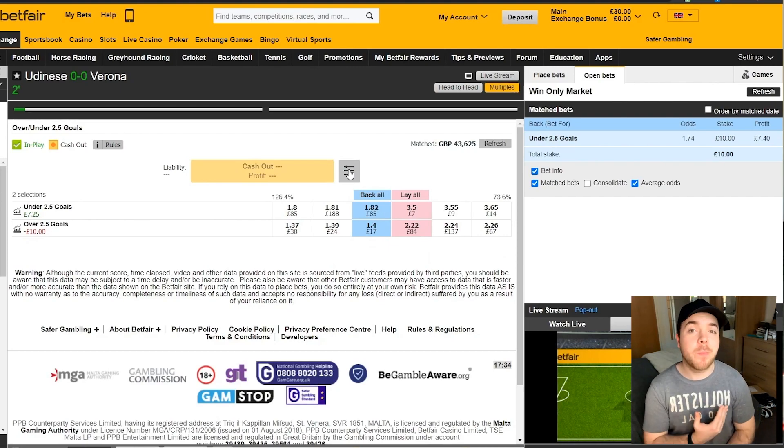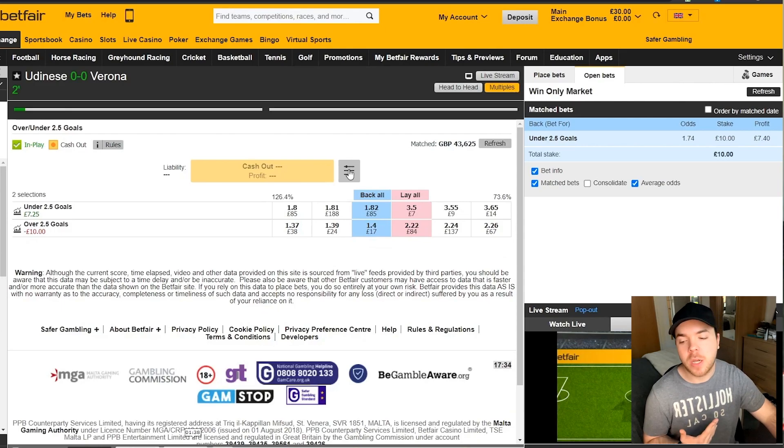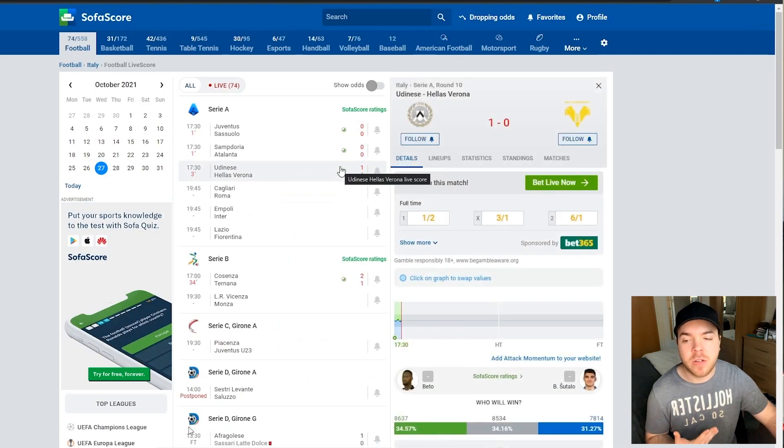One thing I did this time around, just to make sure I didn't miss out on any potentially great profit, was set up an auto cash out. On Betfair you can come to this section and do either a partial cash out or an auto cash out. I put in £3.10 because the auto cash out includes the commission. I've filtered my account settings so the profit shown is what I'll get after commission — 2% commission for anyone wondering. But when you use the auto cash out feature, it still includes that commission. So if I put in a flat £3, I'd actually be getting less than £3 after commission. I boosted it up to £3.10 for all the games tonight, so if I didn't look at a game for a long time I could leave that market with some profit and not have to worry about it.